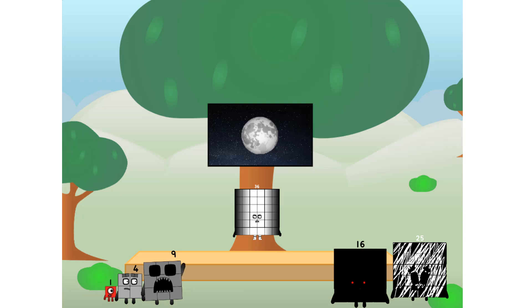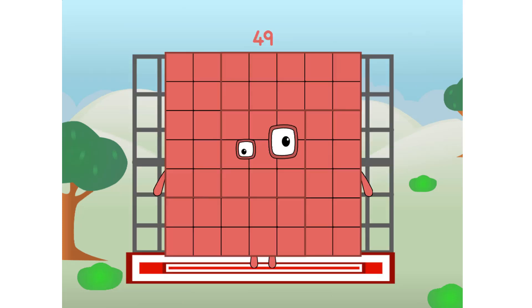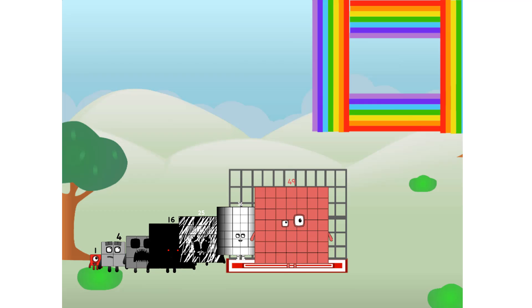But how will we get all the way up there? We call in some friends — some big square friends. 49, commencing Lil Nugget test flight. All systems checking out — 7 by 7. Wish me luck! Didn't get that high, but I did just invent the square rainbow. Guess you've got to give it a go to get lucky.